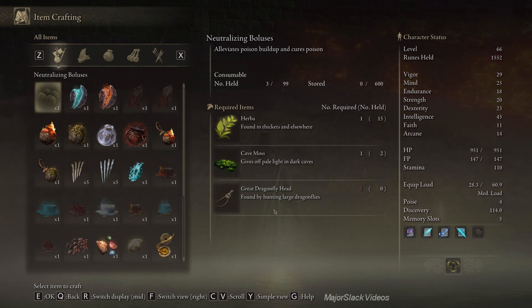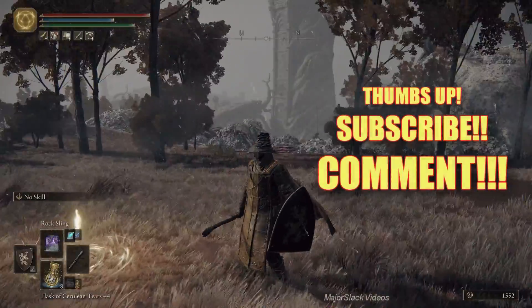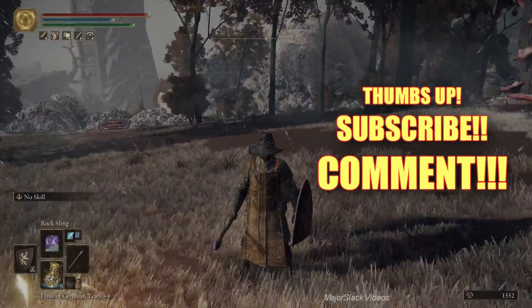I'm going to see you next video when - assuming everybody's got at least 10 Cave Moss and 10 Great Dragonfly Head. You're not going to need that many - maybe 5 - but it's good to have 10 just in case, because the guys in Fort Faroth will poison you and you don't want to get poisoned.